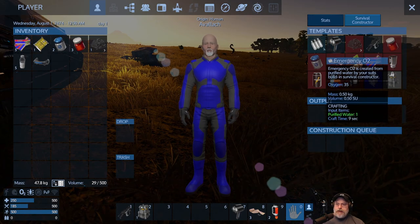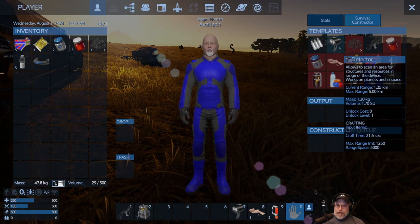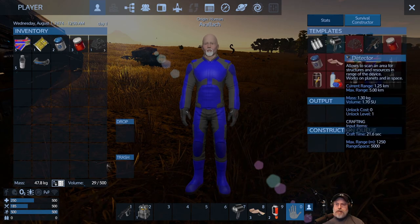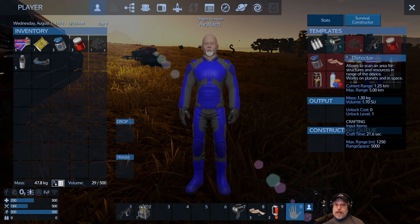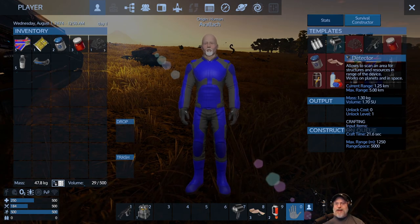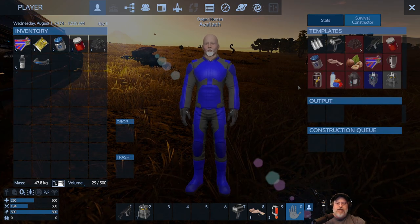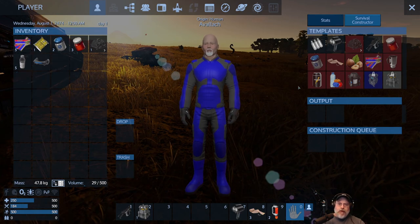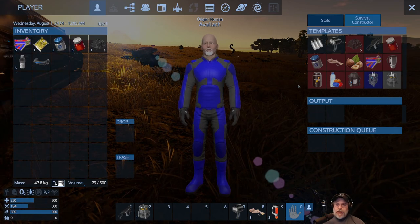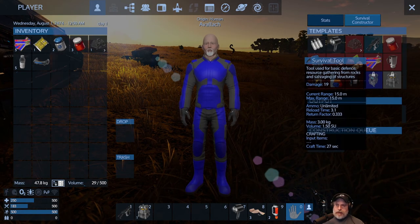The only two things in this menu that you can make automatically without any ingredients are the detector and the survival tool — the game just makes those for you. In any survival game you've got to have something to start with, and those are your two starting items. The most important of the two by far is the survival tool, which we'll talk about in detail in a little while.